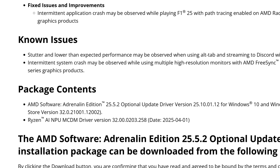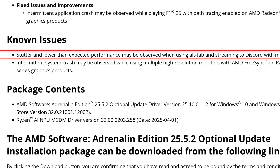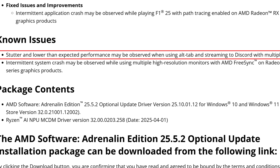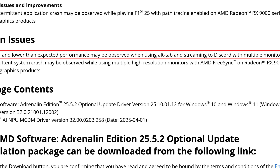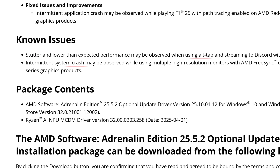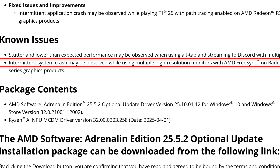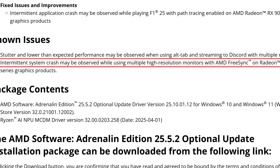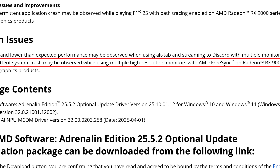There might be some changes under the hood as well. For the known issues: stutter and lower than expected performance may be observed when using Alt+Tab and streaming with multiple monitors — something people have been complaining about. Also, an intermittent system crash may be observed while using multiple high-resolution monitors with AMD FreeSync on Radeon RX 9000 series graphics cards.